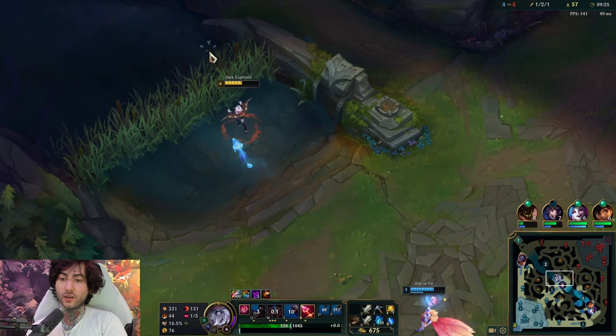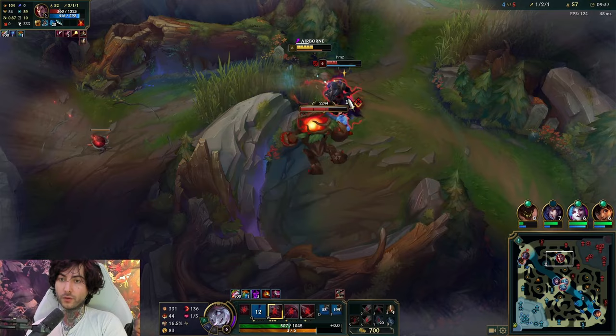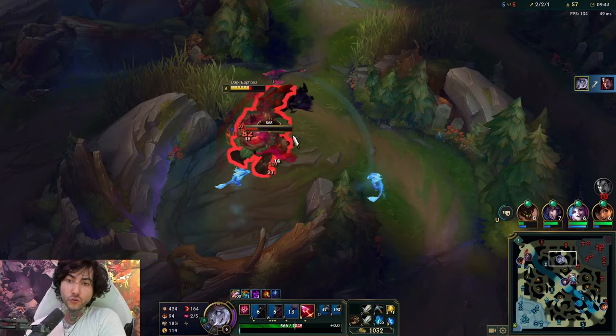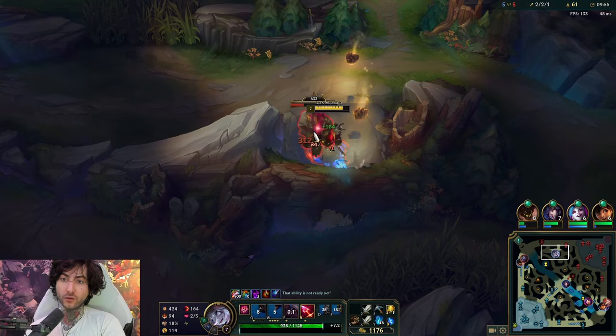I think Darius is on his bot side, so jungle camps are up — I might be able to sneak in here and get on him. We want to see if he's on red or whatever camps. He should be dead. You snooze you lose, Darius. You don't do this to the Briar in my own territory. This is where I capitalize — I'm a very aggressive player and I know when it's good to be aggressive.